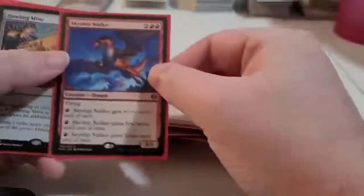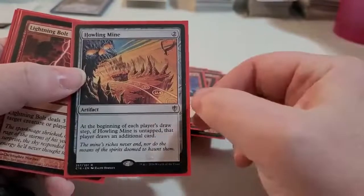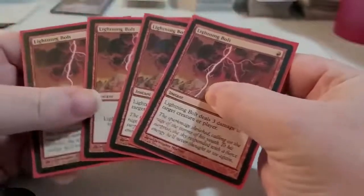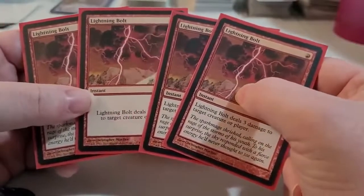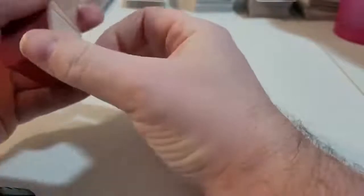We also threw in Howling Mine just to draw some additional cards if need be — doesn't mean we have to play it, but we'll keep it in there. And then our faithful cards to try to even out the playing field a little bit — Lightning Bolts. So that is my creation for a modern dragon deck, using the cards that I own.